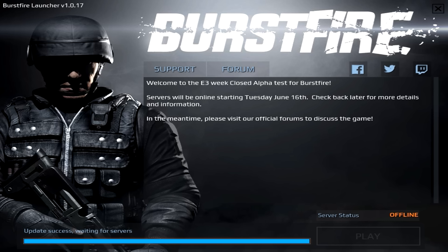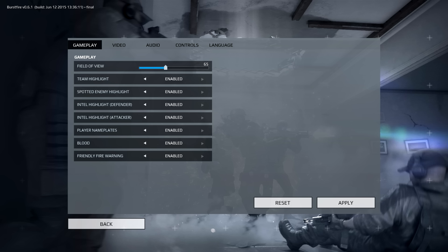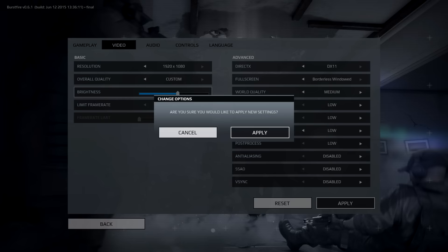Alright guys, I'm going to hop into the game and show you the main menu and check if the servers are online. This is the main menu. Here are your settings — field of view, I'll probably keep mine around 70. And would you look at this — DirectX 11. They have some nice graphics options; hopefully this game will be optimized.